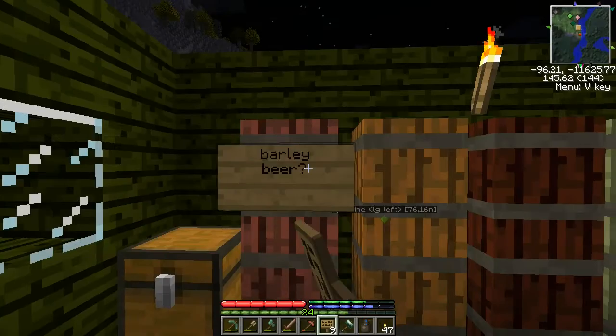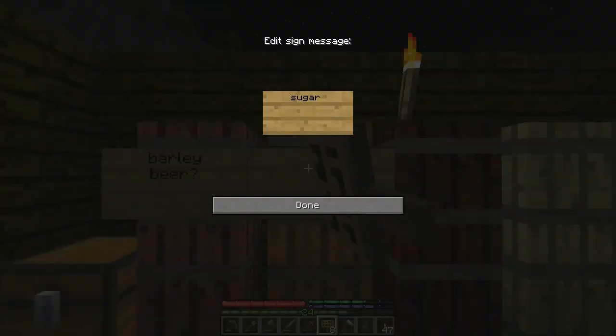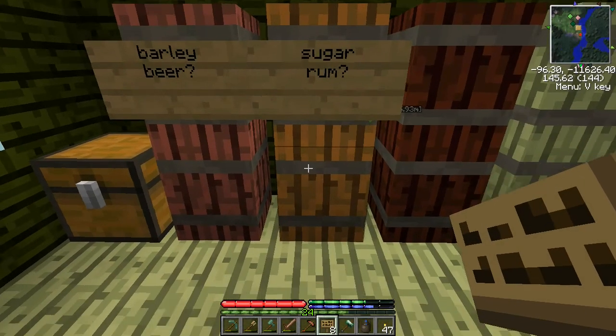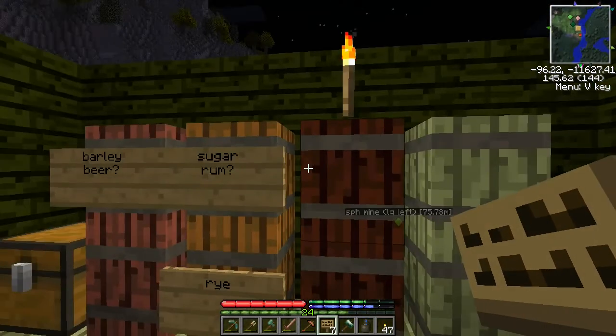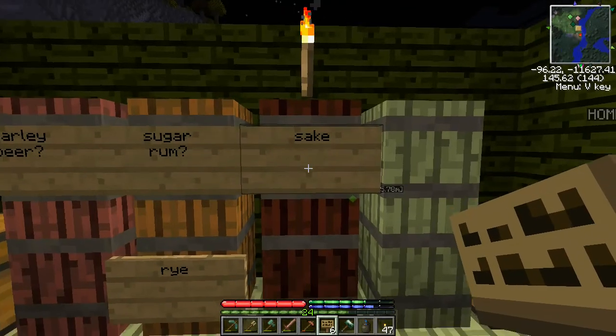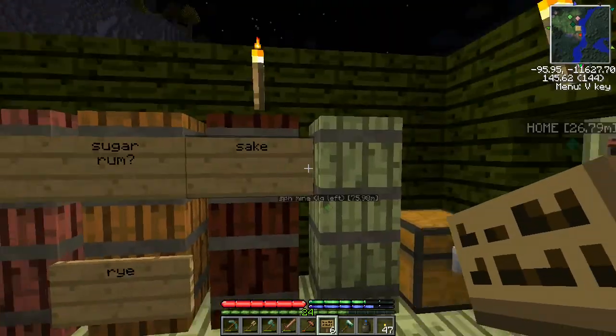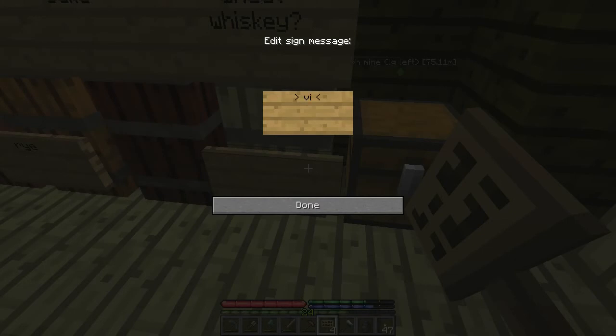Let me put signs on these: into this one we put barley - beer. This one we left empty. This one we put sugar - could be rum. This one we put rye - it'll be rye, I'm not even gonna pretend to guess on that one. Same with the sake - we know what it is. Vodka. This one we put wheat and I'm guessing that's gonna become whiskey. And this will be vinegar when we're done.